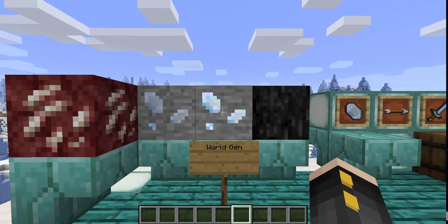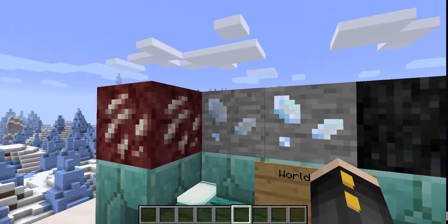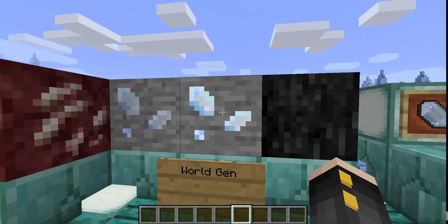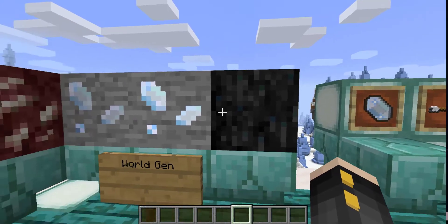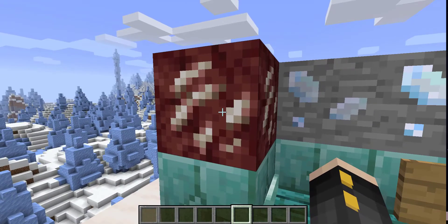To start, you'll have a few different things in your world that will generate from this mod — the first being Certus Quartz, that's this here. You'll rarely find Charged Certus Quartz, and you'll need a little bit of that; it's a lot rarer. And of course, Skystone, which is part of the meteorites — I'll explain what that's for later. And of course, you'll need Nether Quartz, but that's a normal Minecraft thing.